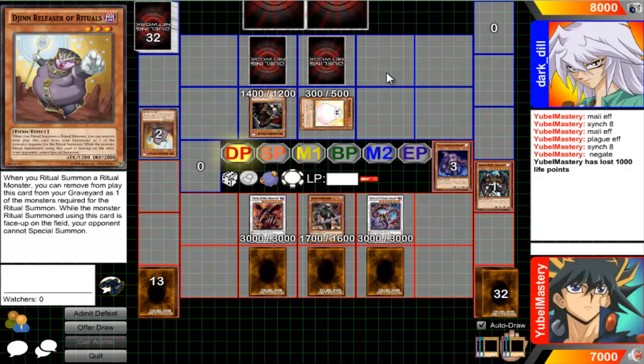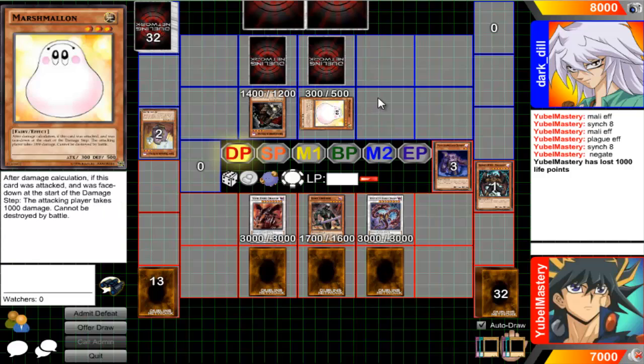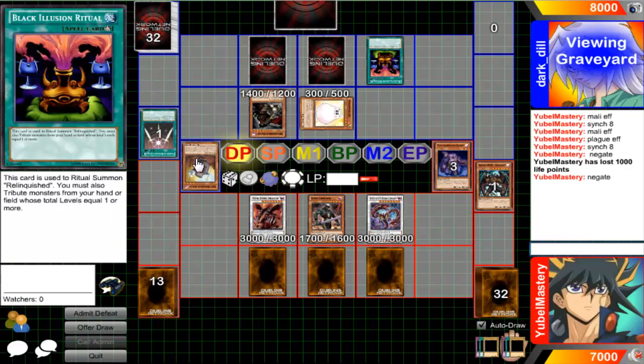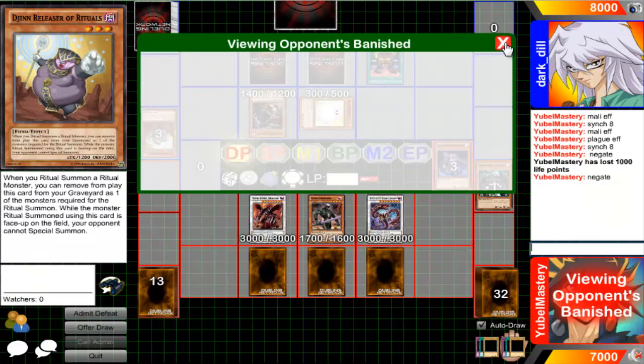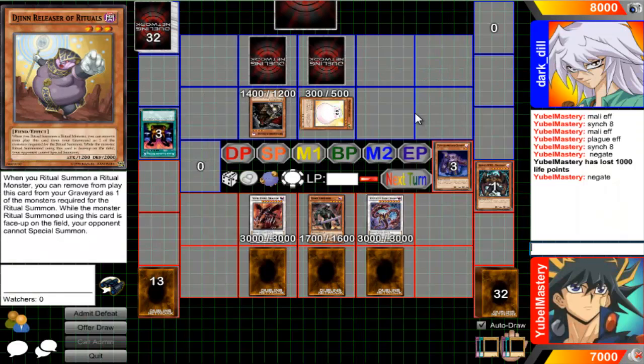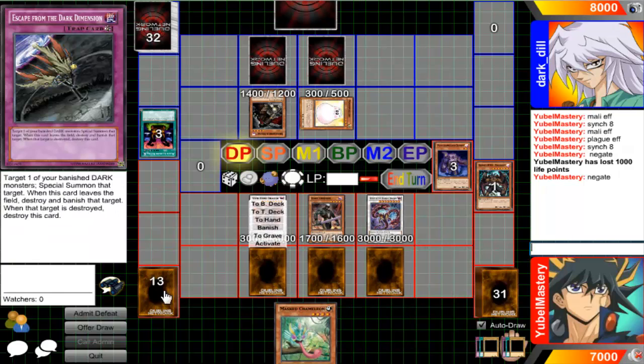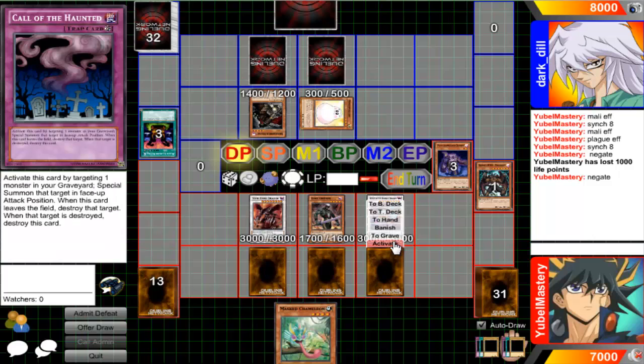So you're gonna try to ritual. As soon as you activate that ritual I'm gonna negate it - no, no, no. Actually it might depend on what ritual it is. Then I drew Masked Chameleon - the card that I cannot play right now. I'm going to activate Call of the Haunted.